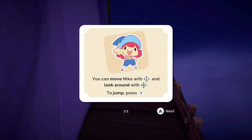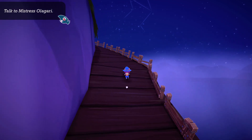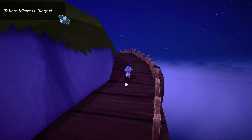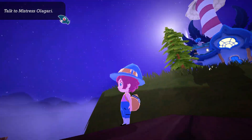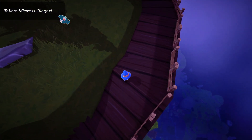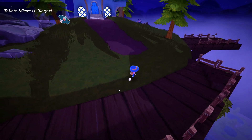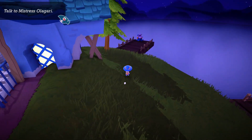You can move Mika with the left stick and look around with the right stick; to jump, press Y. It's already quite a cutesy game. Is that her over there? Let's go see.